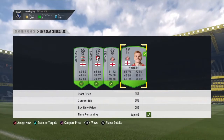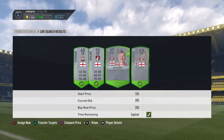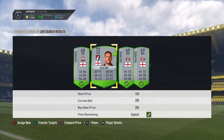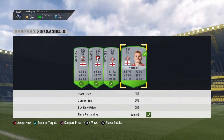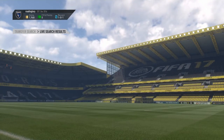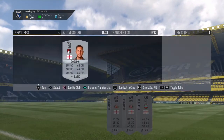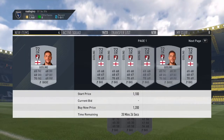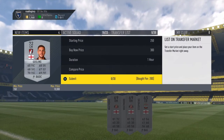There we go guys, four cards just got listed up and I managed to get all of them. I just searched and four came up — that's an easy 200 coins profit right there. Gosling — no, he sells for 300, I know he sells for 300.